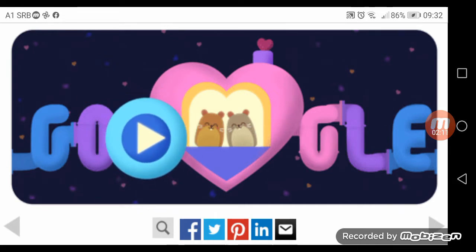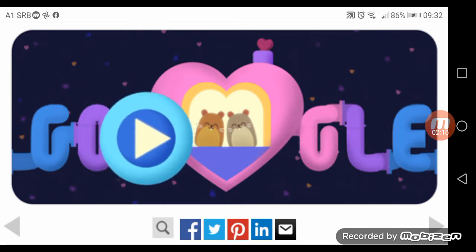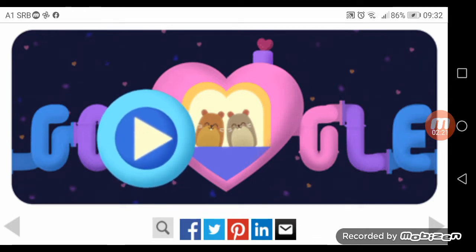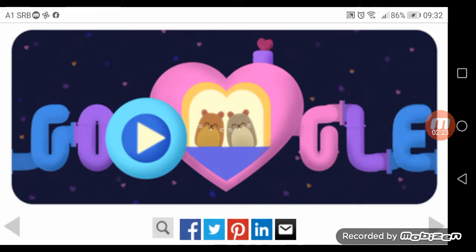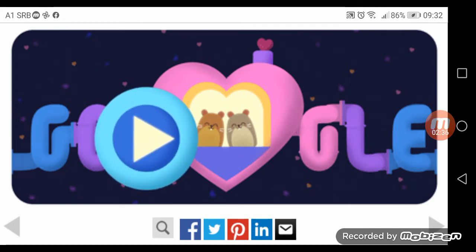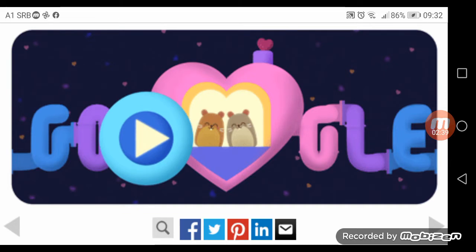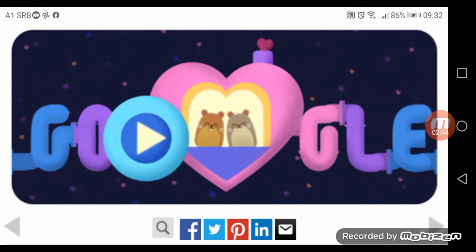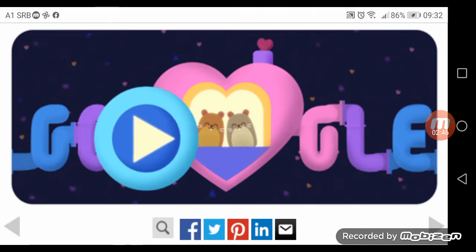And the first uppercase blue G and the last lowercase E are both blue. The first lowercase red O is purple, and the second lowercase yellow O is like a play button that's dropping. And they're separated by a heart where the hamsters are in, like a heart house. Yeah, get it? Heart house — it actually is a heart house.